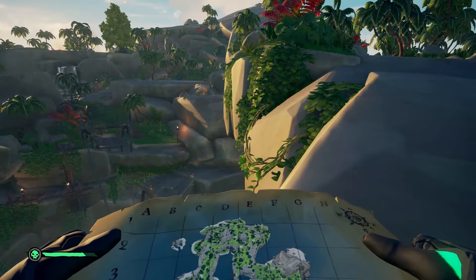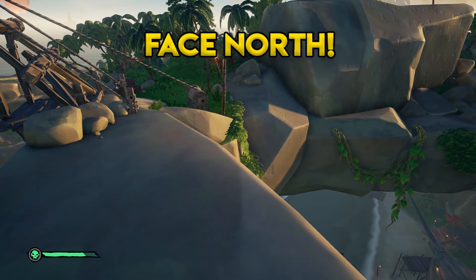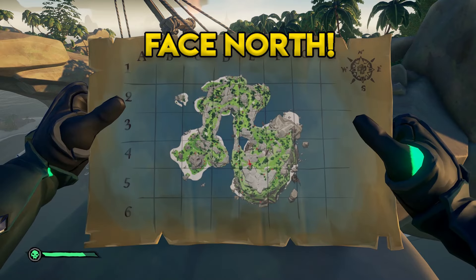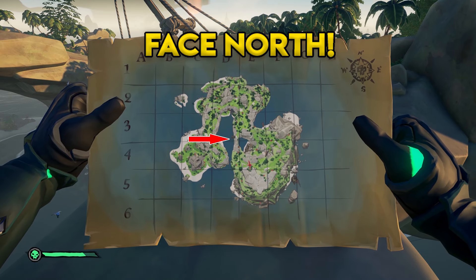Now we've made it to our first landmark, we want to make sure we don't get lost from here and that we're going the right way. Orientate yourself, face north, and just double-check the map — and as you can see we're exactly where we want to be.